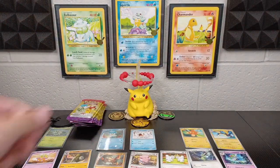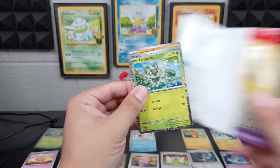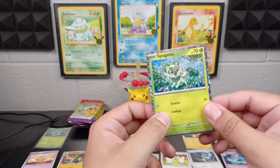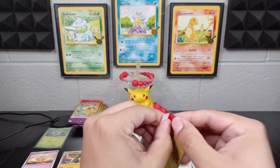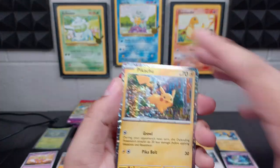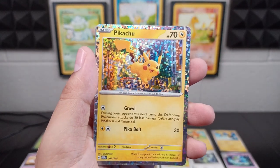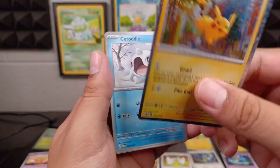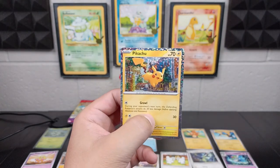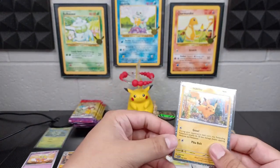20 packs — that's a lot. Going straight through: Spirigatito, Curlia, Flittle, and Sandaconda — all doubles there. Moving in with another one, and yes! Oh my gosh! We got our Pikachu holographic! Look how adorable that is with the attack Growl and Peekabolt — very cute looking Pikachu. And then we also get Citadel, which we want. Palmy, and of course we already have all those. Pikachu is number six in the set — nice looking card.